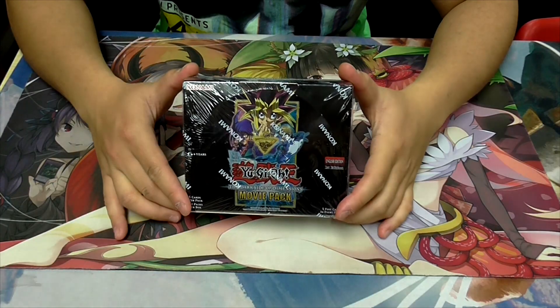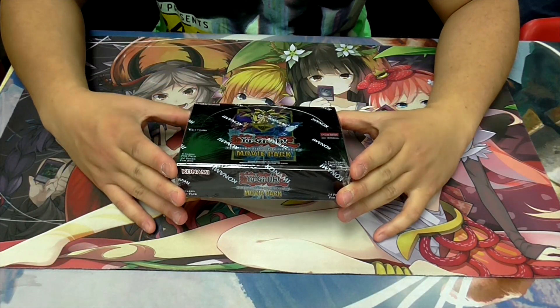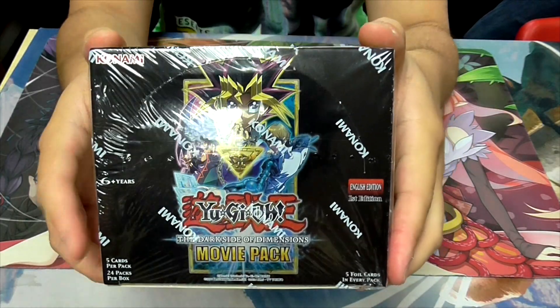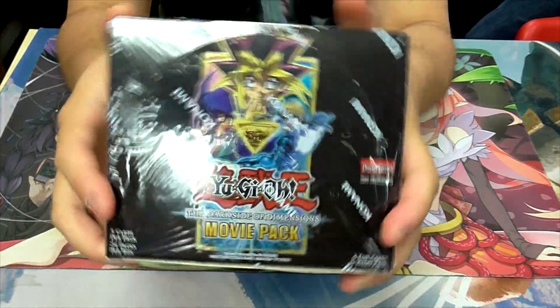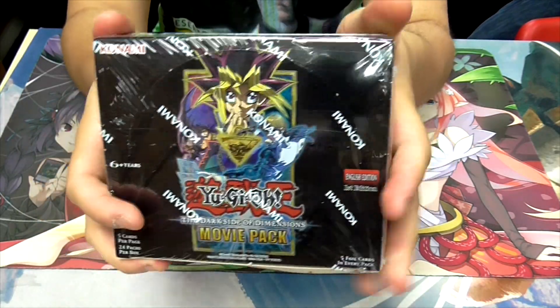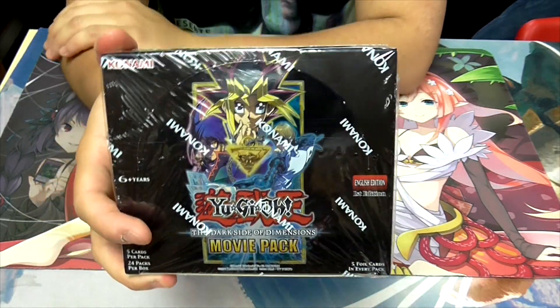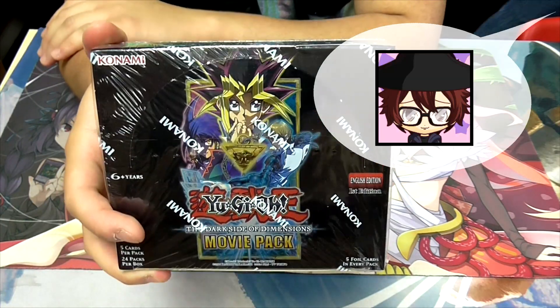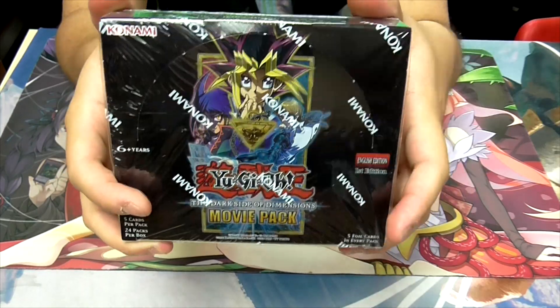Hey guys, welcome to another box opening. This time we've got the Yu-Gi-Oh Dark Side of Dimensions movie pack. This 2016 set just got released today and it has Cubic as well as Blue-Eyes stuff and the Dark Magician Girl stuff, among other supports like Celtic Guardian, Gaia Dragon, Gaia the Fierce Knight and a bunch of other stuff. So that's the box.